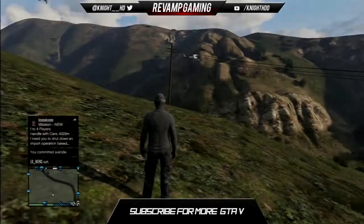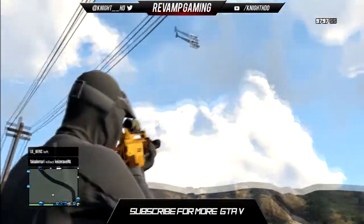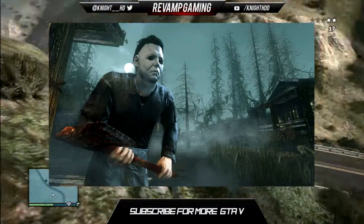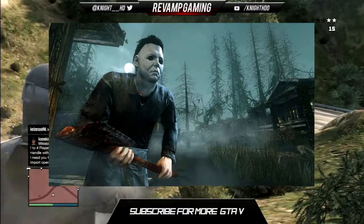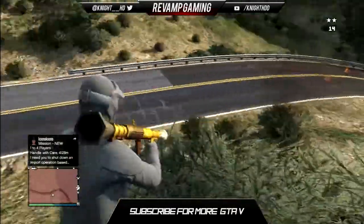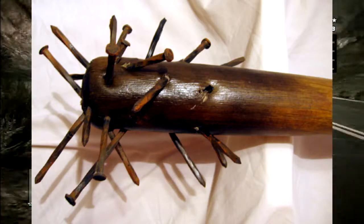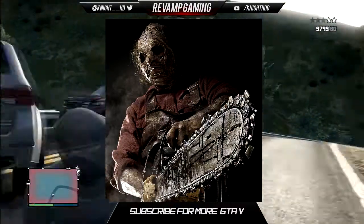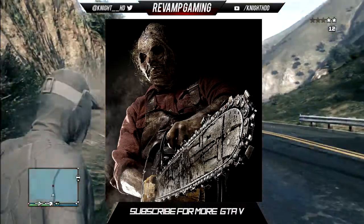Weapons are probably the best category for this DLC as there are lots of possibilities. The first one I'm thinking of is a Michael Myers-type axe — if you've played Call of Duty Ghosts on the map Fog, you'll know exactly what the Michael Myers costume, mask, and axe look like. I think the axe would be great. Next, you could have baseball bats with nails, Freddy Krueger-type claws with blades, and maybe a chainsaw — a chainsaw has been wanted for a long time in GTA 5.